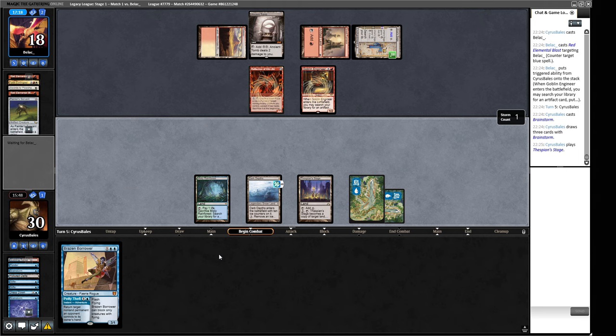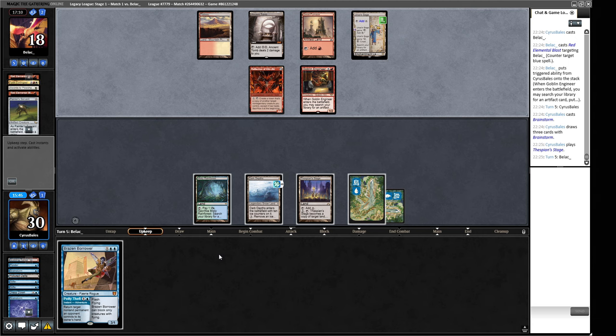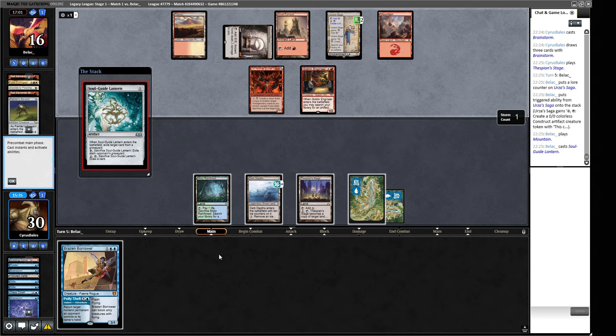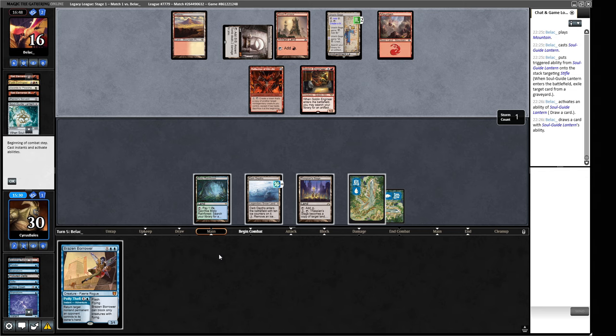They can pay one mana to Goblin Engineer to get a copy of Goblin Engineer, and they have two red mana so they can go and get both their pieces. They would need a third piece of mana. I think they're one mana short at present. So now they can do the combo here — Soul Guide Lantern. I think they had us beat if they Reflect their Goblin Engineer. Obviously we can Brazen Borrower with that and mess with them a little bit.